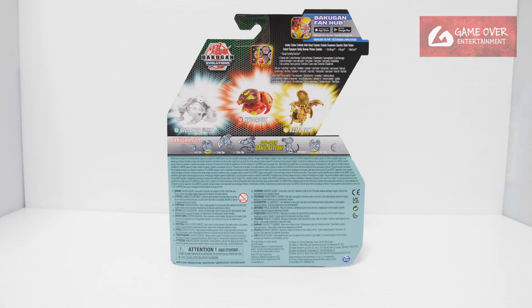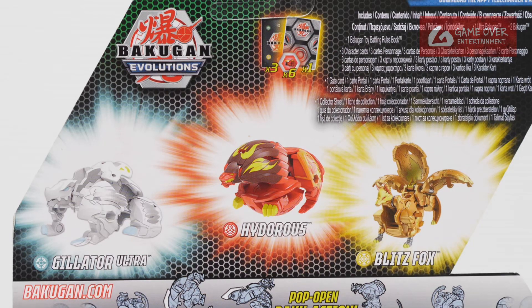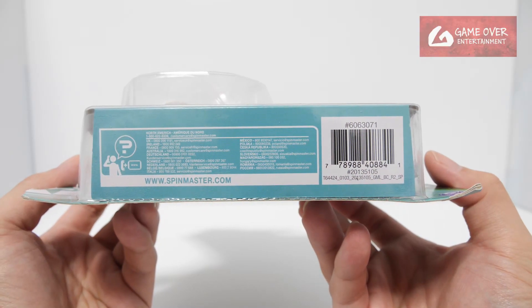Have a look at the front, have a look at the back. This pack comes with 1 gate card, 3 character cards, 6 Bakugans and the 3 Bakugan. Have a look at the Bakugan in case you're interested.